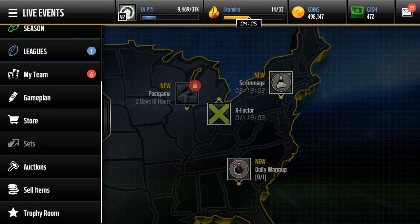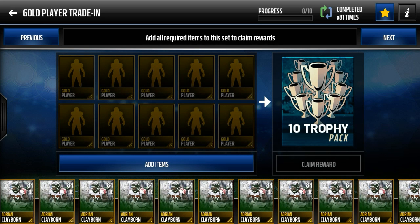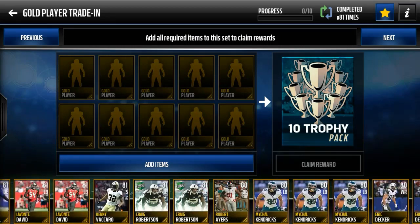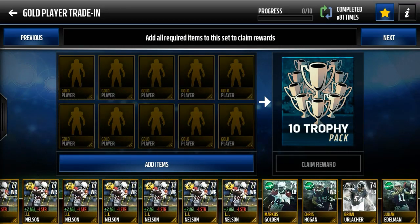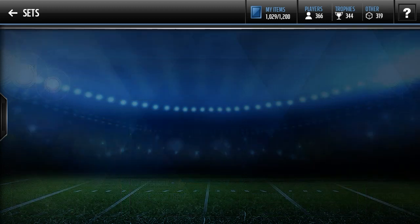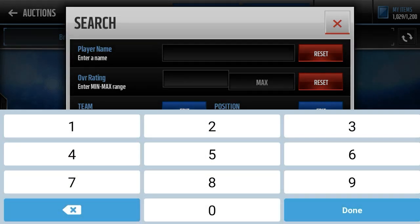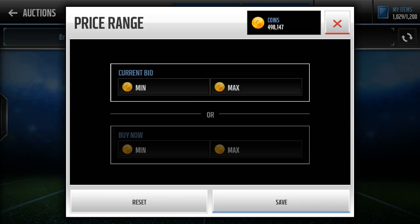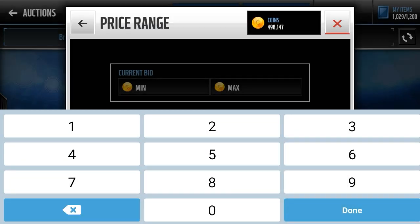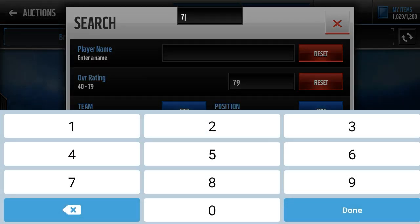The set I use a ton is the gold player trade-in. Gold players have gone up in price because you also need them for the MVP set. If you want to snipe gold players, go 79 overall as your max and put the price at 2,500. I'll put 2,001 because those 2,000 coin ones sell really really quickly.